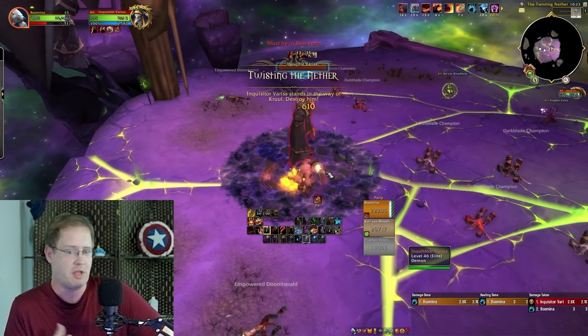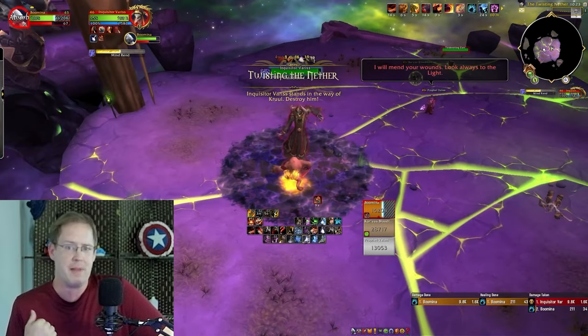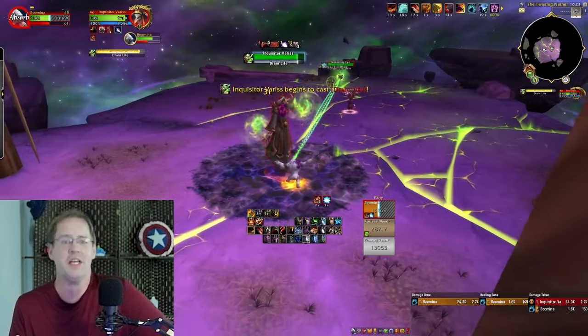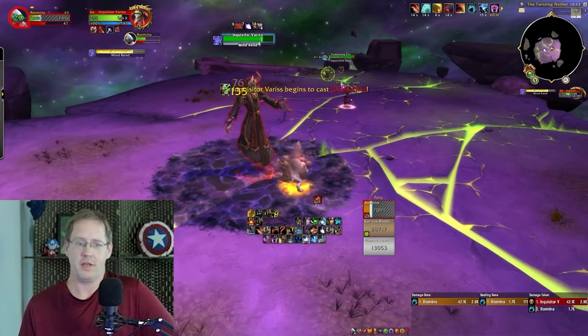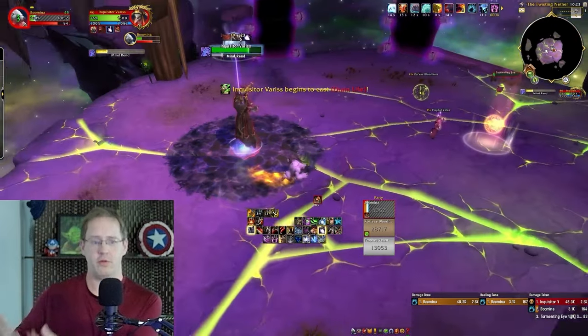We're playing Incapacitating Roar on knockback. You see that Ravage — your first Mangle in combat will proc you a free Ravage. By free Ravage I mean a free conversion to Ravage; you still spend the resource on it. Good to note that all of the Maul talents also benefit Ravage.